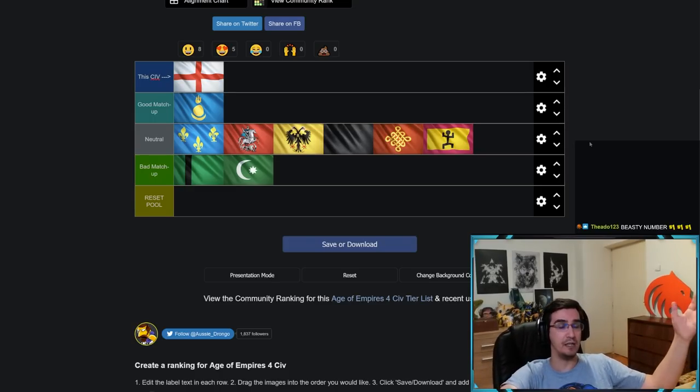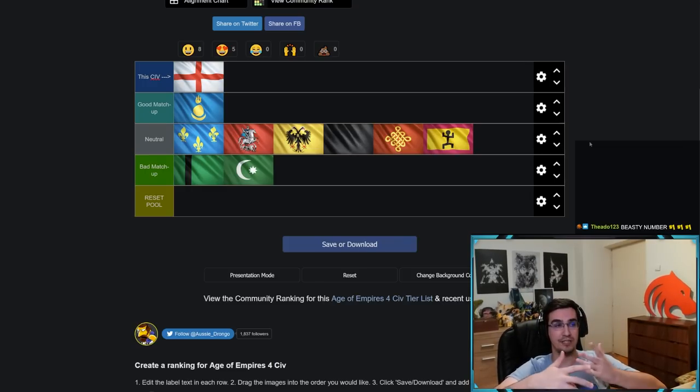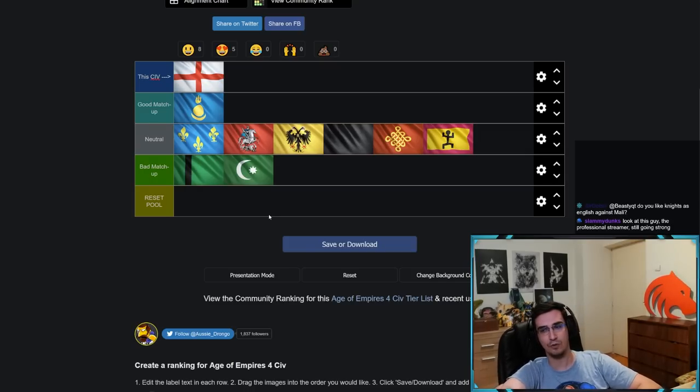You can see why English is a good civ — it only has two bad matchups. The reason English does so well is that one of those counters, Ottoman, is played a decent amount but Delhi is the lowest-played civ in any rank. If you remove Delhi, English only has one counter, and many players are still adjusting to Ottoman and don't yet know how to play or counter it.